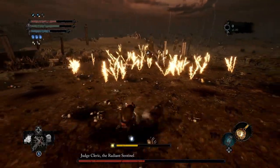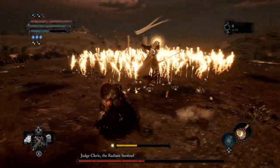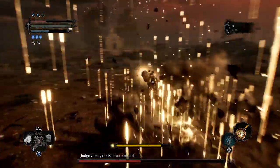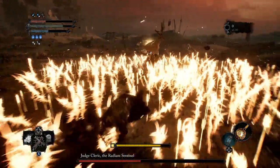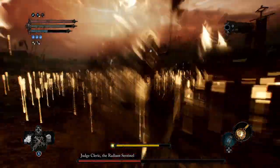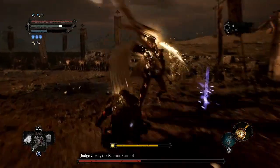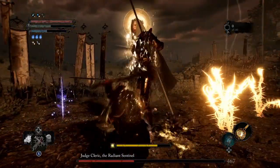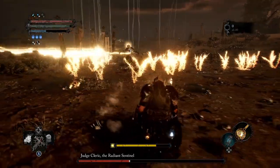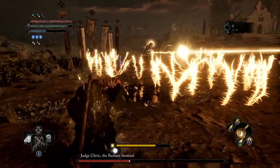It will cast the ring around. These arrows are going to come down — just get out of the area and wait for the judge to get close to you. Try to do your best to land a couple of dodges and hit the boss when you can, keeping your health up to full. This boss has a ton of health in the first phase.